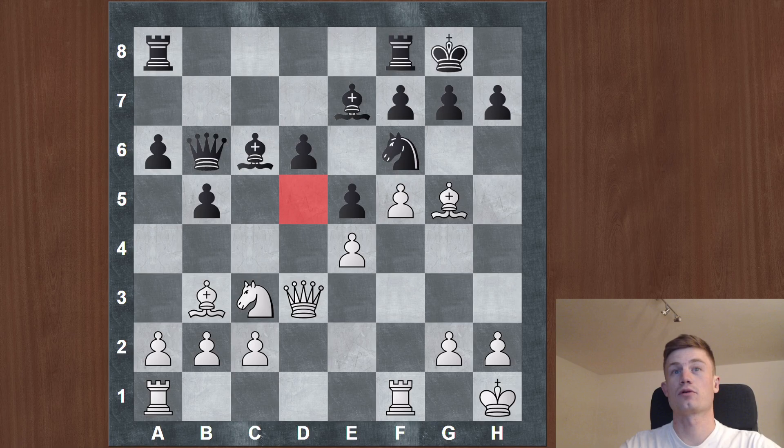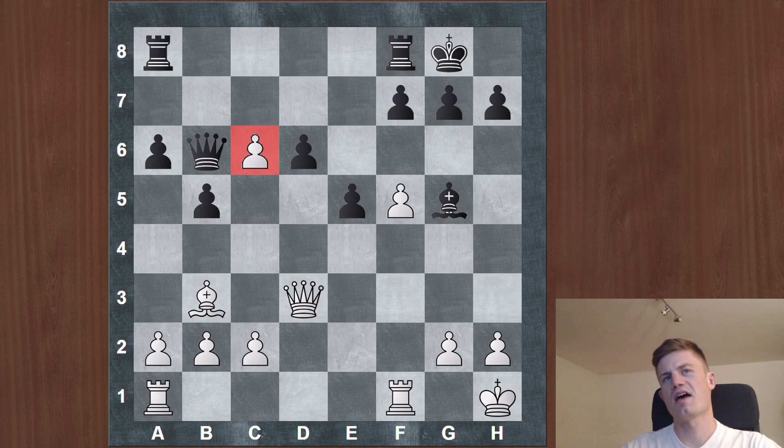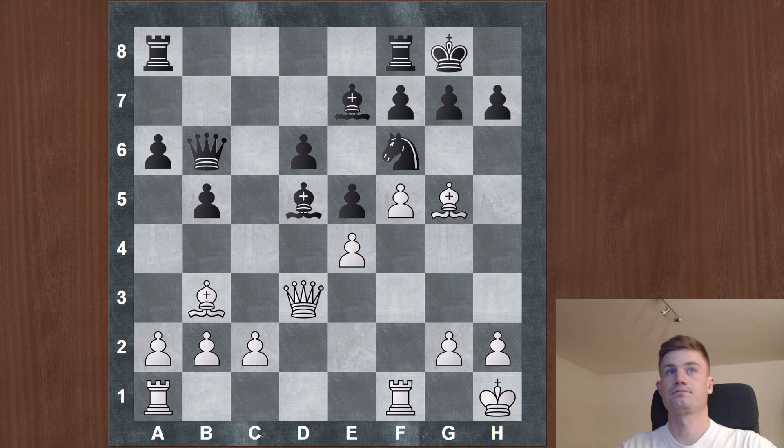The best move is to take on f6. This is so important because we want to get control of the d5 square — d5 is a weakness and we want to occupy it with a piece, in the best case with a knight. We cannot do this immediately because black could take with the knight, our bishop is undefended, so we cannot take on d5 right away. If we take e7 we even lose a piece, so we should take with the pawn, but then black could take back and our pawn on c6 is more of a weakness than a strength.